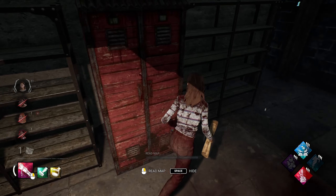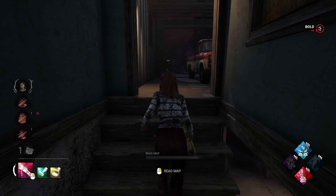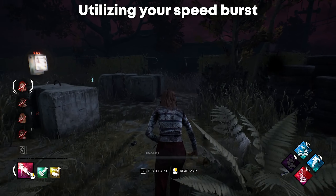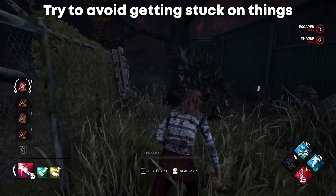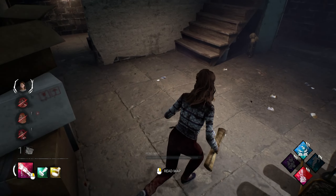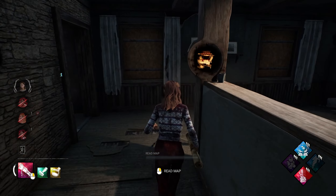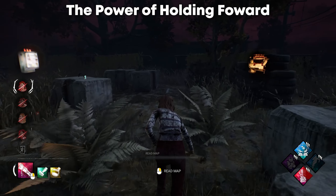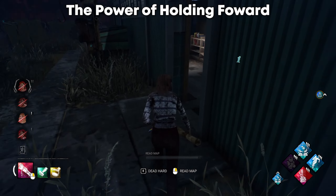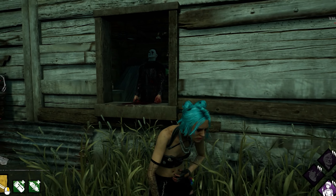Upon re-editing, I've decided this is probably the most important tip to begin with: whenever you get hit, you want to use your 150% movement speed boost and try to create as much distance between you and the killer. Force the killer to catch up and chase — this wastes a lot of the killer's time. Use that speed burst to make it further and put as much distance between you and the killer as possible.